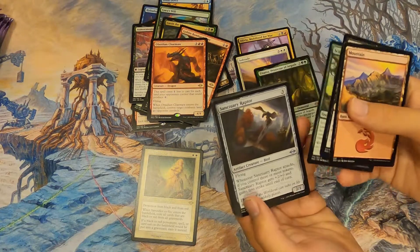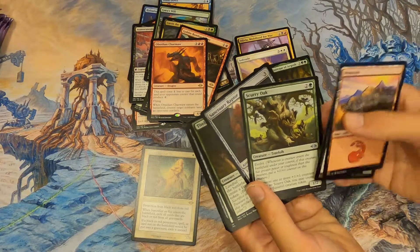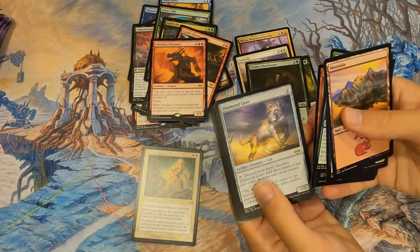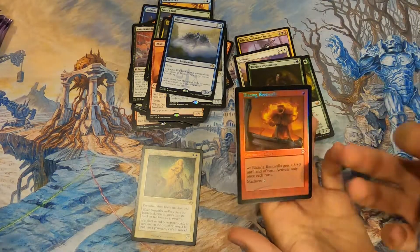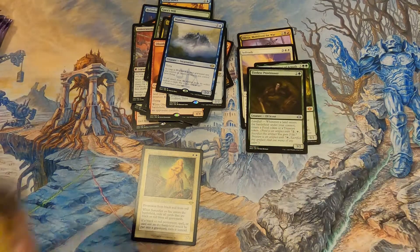Tireless Provisioner — isn't that good in Squirrel decks because it won't evolve from many of them. But Tireless Provisioner is just great in general. Tireless Provisioner into the mythic pile, and Diamond Lion also very nice — worth more than a lot of the rares we've been getting.